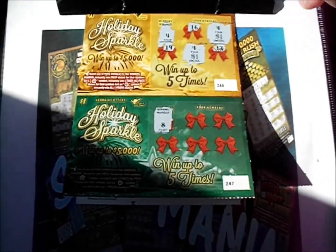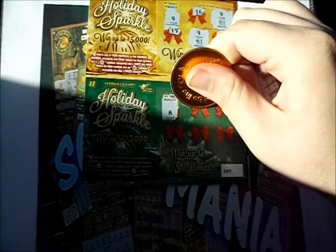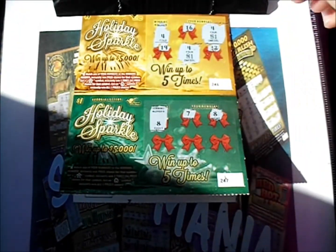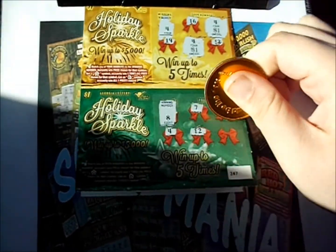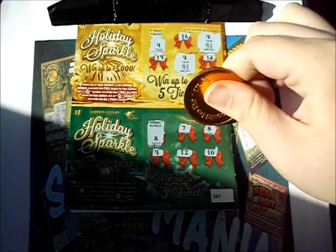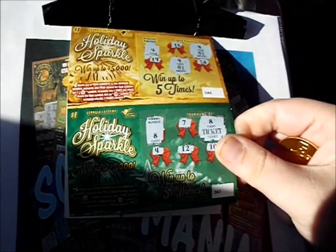Let's keep this rolling. Number 8. There's a 7. There we go — we are keeping it rolling. Three consecutive winners. There's an 8. There's a 4. A 12. And a 10. What we got underneath this 8? We got another free ticket. Make that $10 back out of the 10 so far.